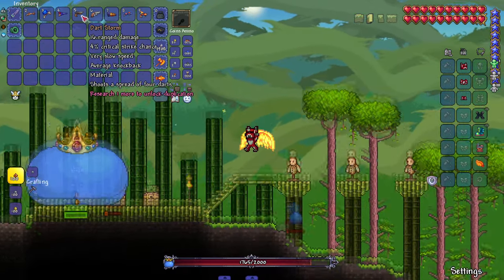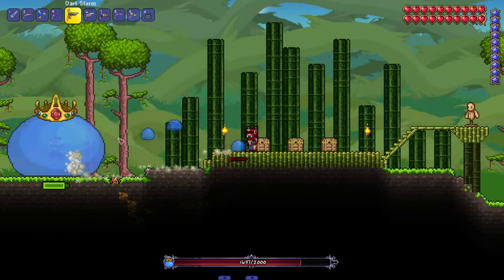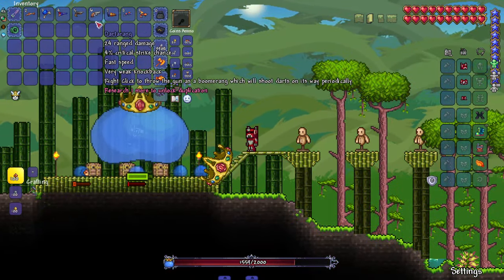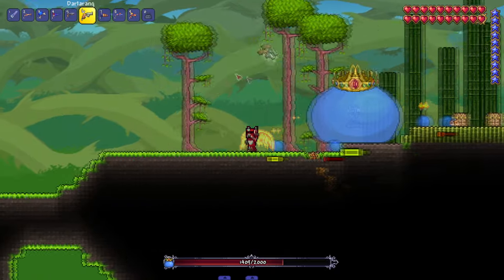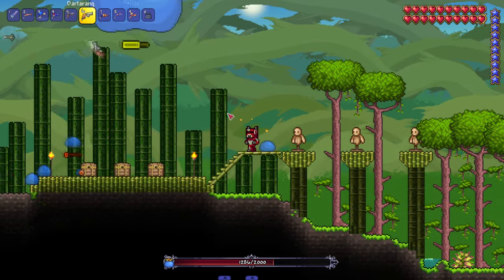The Dart Storm shoots a spread of four darts — so this is our shotgun. We got some screen shake and even a little recoil where we actually move a bit. Then the Darter Rang: right-click to throw the gun as a boomerang which will shoot darts periodically on its way. You can left-click to shoot normally or right-click to throw it. The noises sound like TF2 sounds — that's what it sounds like to me.